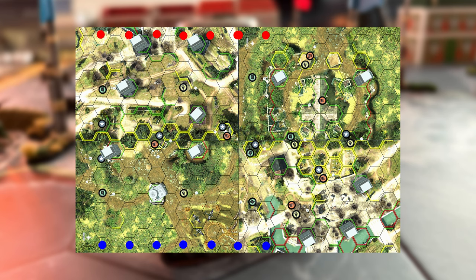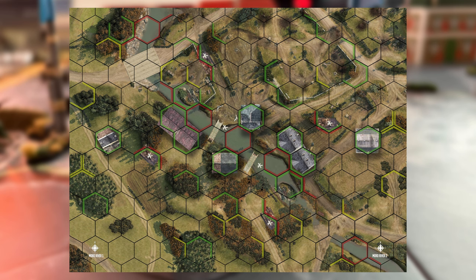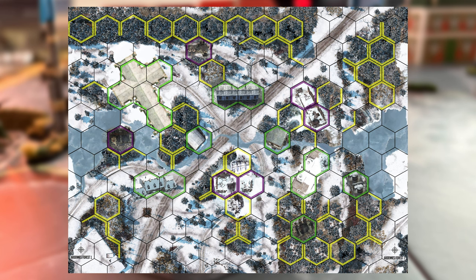There is a mission booklet with tons of new missions and setups. Objective points are now not printed on the maps — instead they are part of each scenario setup. There is more, but I advise you to check out all the changes on Kickstarter. What I saw with these new changes is exactly what this game needed, and I can't wait to try it out.